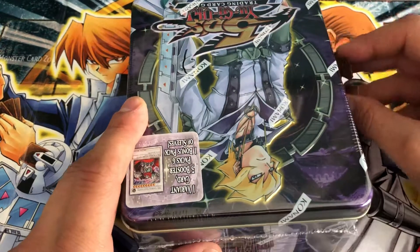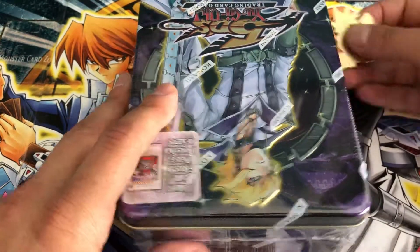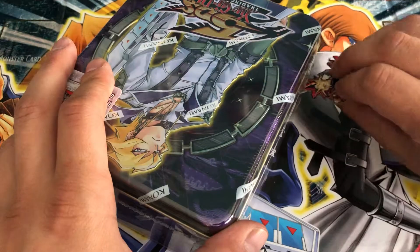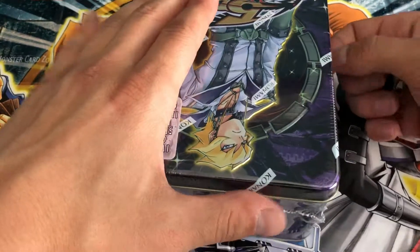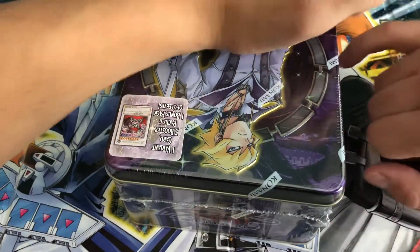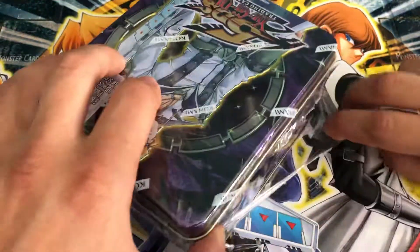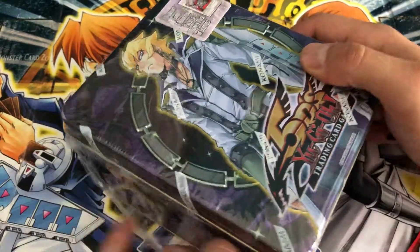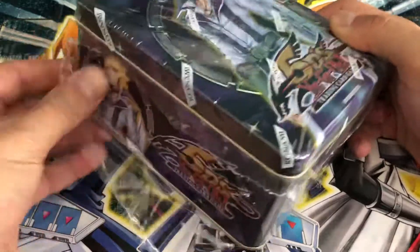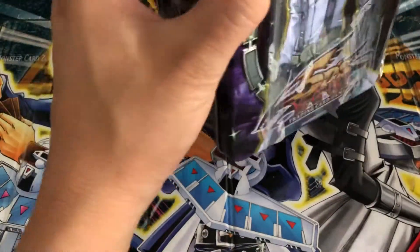I don't think I've ever opened a Jack Atlas tin before. I believe the Ancient Prophecy first editions might have only come in tins — I'm not sure about that. Same with Duelist Genesis and Crossroads of Chaos, which only came in tins, but that may be the case.